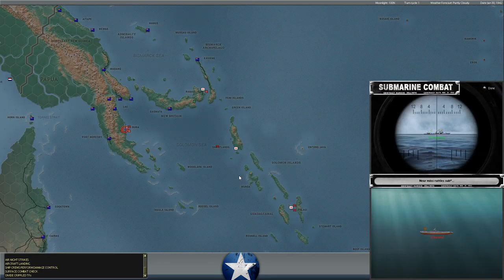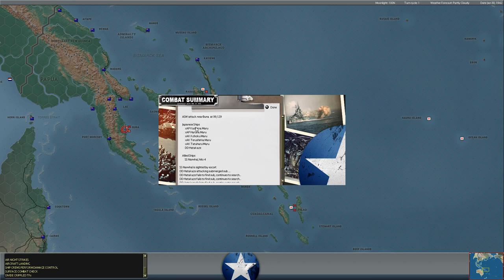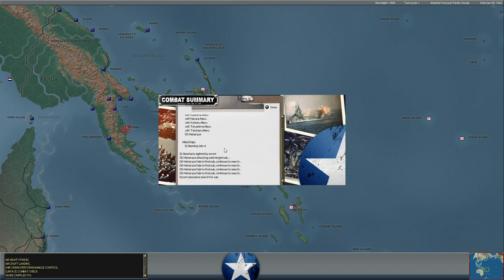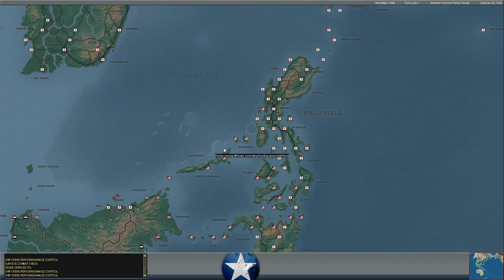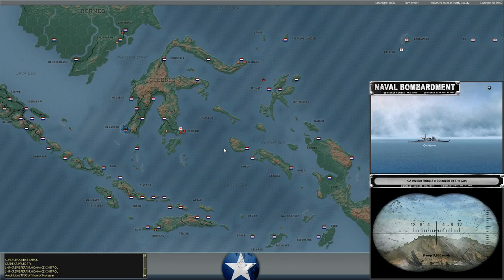We've got some Japanese destroyers attacking the USS Narwhal off the coast of Buna — some depth charging going on here of the American sub. Our sub was there trying to intercept the Japanese landing forces; the Japanese put a whole division ashore. While generally attacking enemy ships in port hexes is not the wisest idea, we were hoping to sneak the Narwhal in and maybe get a good torpedo shot off. Unfortunately it didn't happen. She took four hits and we'll have to see how she's doing — a little worried she may suffer serious damage.